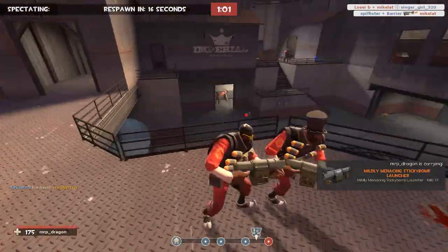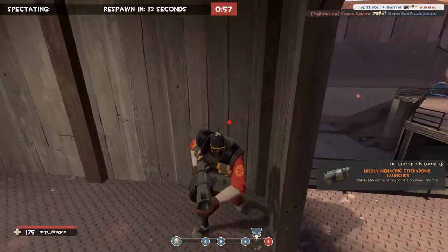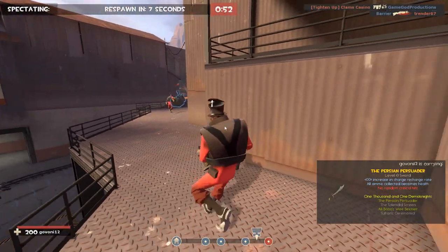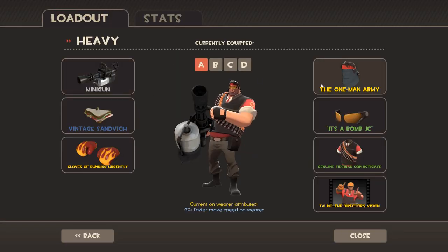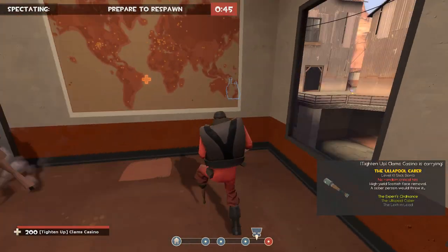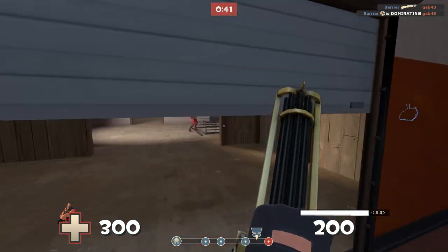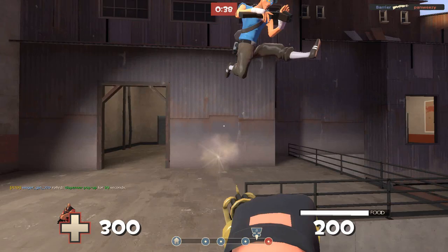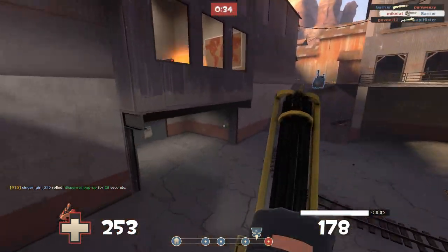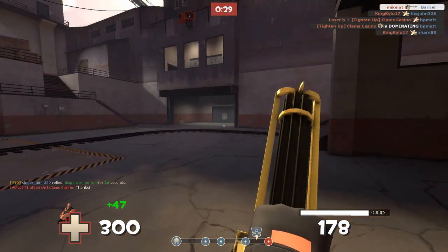A Fan Scout picked me off — as I said, you get picked apart absolutely. The Gloves of Running Urgently make you run 30% faster, which is invaluable for getting to the front lines. The Brass Beast is the more powerful version of the original minigun, but you move slow. You do 20% more damage, but it takes a little bit longer to spin up, which can be annoying.